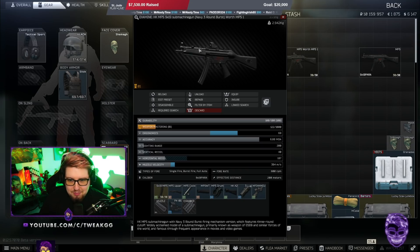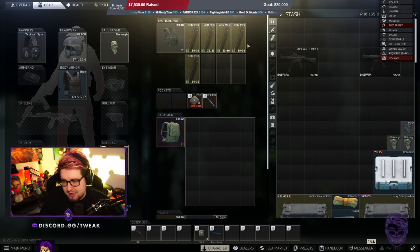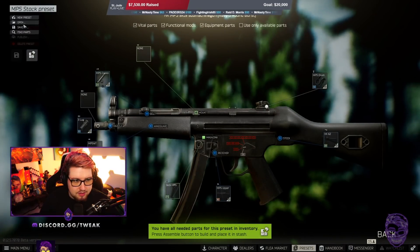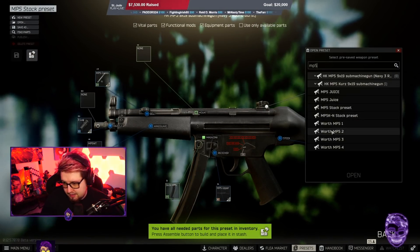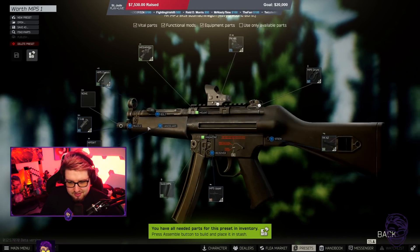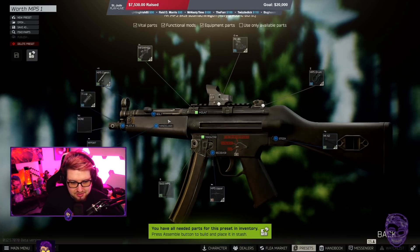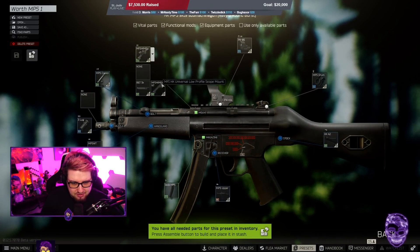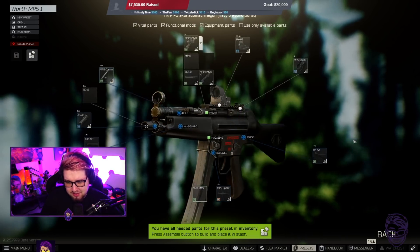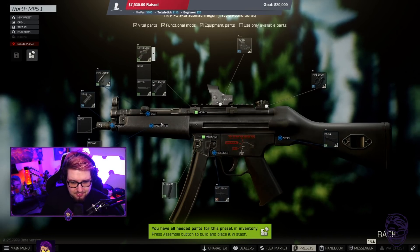Here we have the worth MP5 numero uno. So this MP5 right here — it's fairly simple. It's basically just an MP5 with a little rail on top of it with a PK06. You can get this at level 2 Peacekeeper and you need the MFI HK Universal Low Profile Scope Mount. You just slap a PK06 on there, or whatever mount that you want. And that's pretty much it.